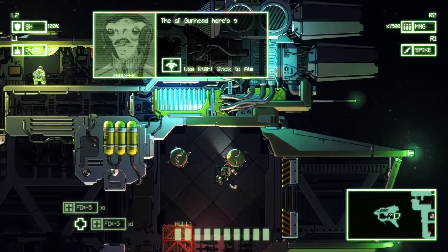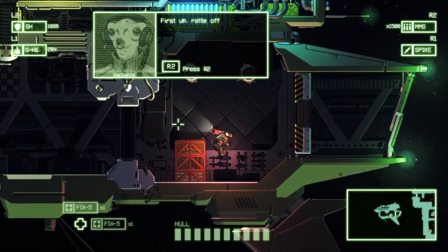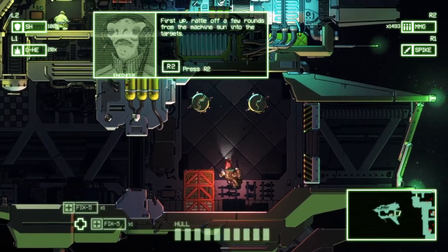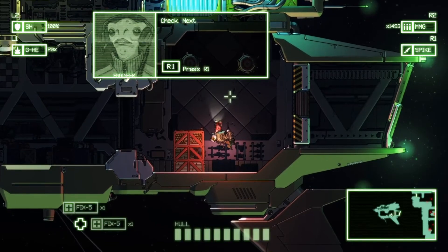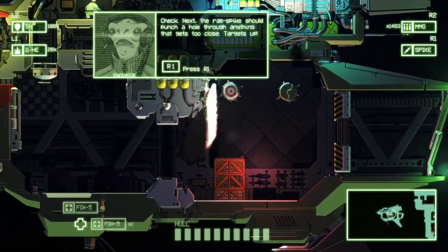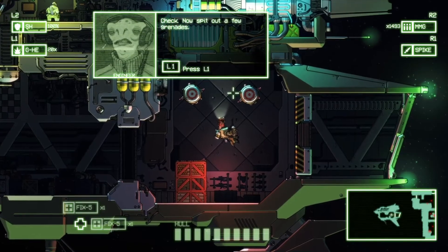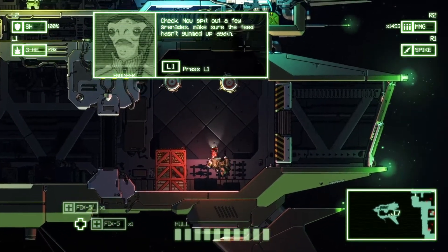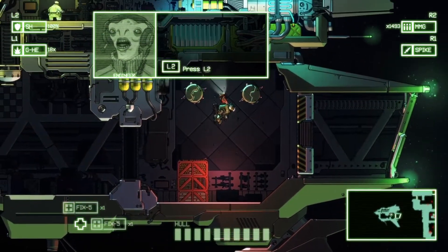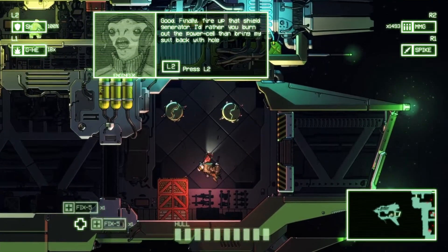The old gun head here's got four weapon hard points and four item brackets. First up, rattle off a few rounds from the machine gun at the end of the target. Check! Next, the ram spike should punch a hole through anything that gets too close. Target's up! Check! Now spit out a few grenades — make sure the feed hasn't gummed up again. Good! Finally, fire up that shield generator. I'd rather you burn out the power cell than bring my suit back with holes in it.